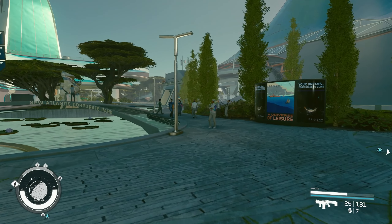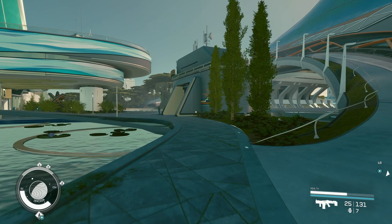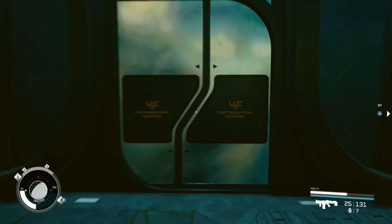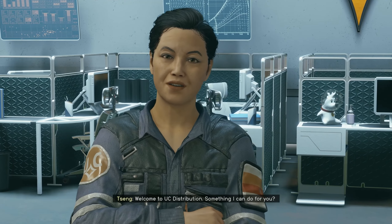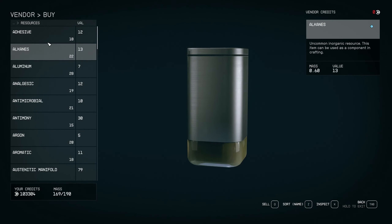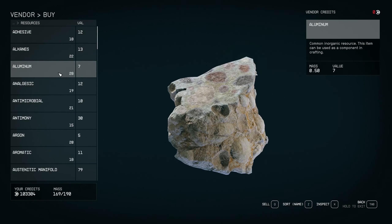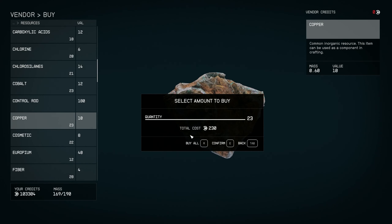Let's head to the Commercial District. This works in New Atlantis, but you can also do this on Neon, Akila — basically anywhere that buys stuff, you can sell to them. I have a tip here for getting things you need while also making money. This place I usually buy resources from — let's see what they have.